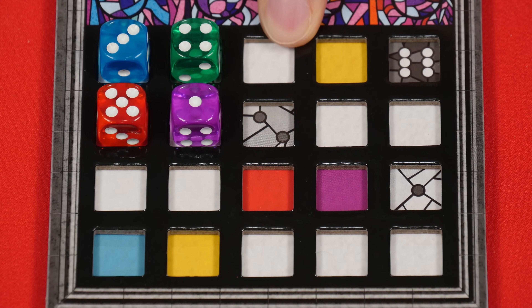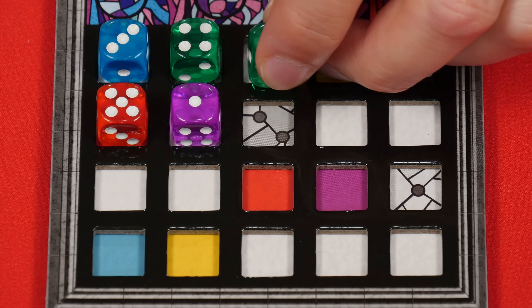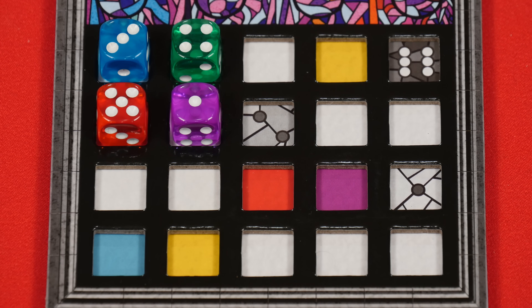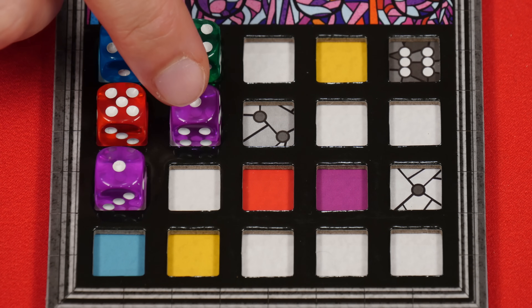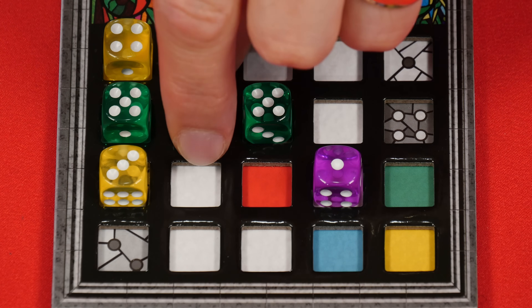A white space like this can contain any value or color. However, no matter what color or value a space contains, a die may never be placed so that it shares a full side with a die of the same color or same value. For example, while this space could normally hold any type of die, I couldn't place either a green or value 4 die here because it would share a full side with this one which is also green and also 4. Matching colors or values can be placed diagonally adjacent however, so this purple one can be diagonally adjacent to this purple one. If while playing you ever discover that a person's window breaks any of the placement rules they must immediately remove dice of their choice from their window, returning them to the box until all of the rules are correctly obeyed.